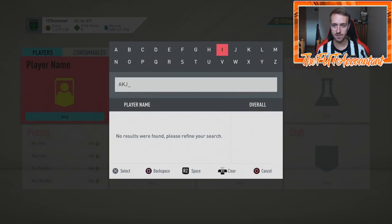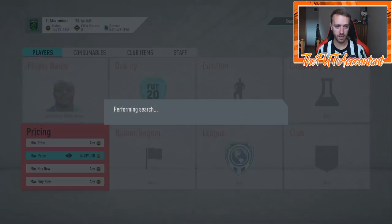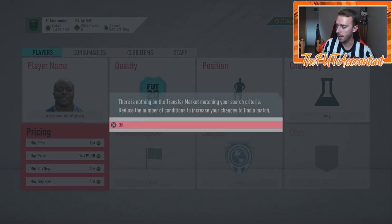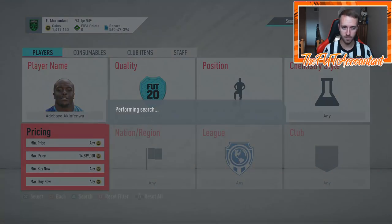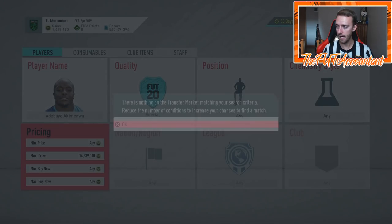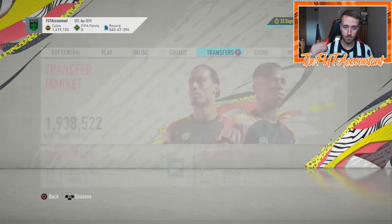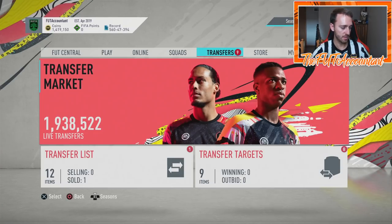One thing I also want to mention - Akinfenwa got himself a pretty special card and people are kind of ticked off because they can't even find it on the market. His hero card is basically extinct at 30,000 coins just because he's like a FIFA legend - well known in the hardcore FIFA community and across England - and EA likes to publicize him. His card is extinct on the market at 30,000 coins as a hero item. They might update the price range, but if you're trying to get one, watch his price tonight at squad battle rewards - you might see more supply.